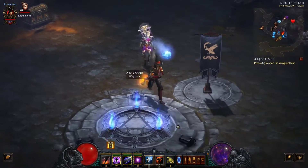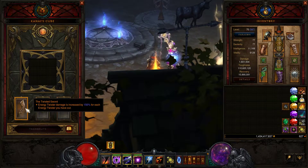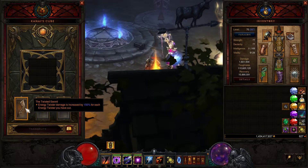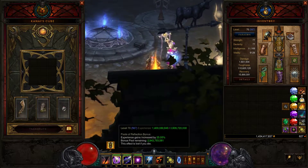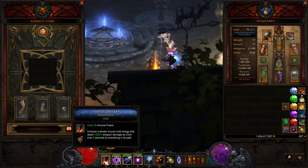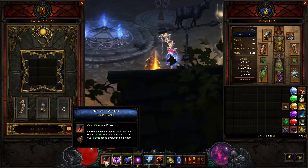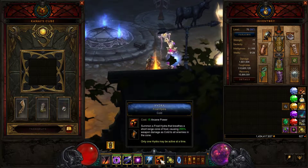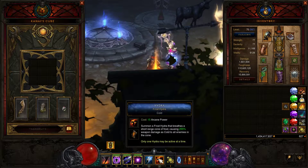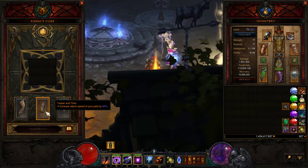For Kanai's Cube weapon I have the Twisted Sword — Energy Twister damage is increased by 150% for each Energy Twister you have active. This is a great multiplier because every second Ray of Frost casts an Energy Twister, and I can have about six or seven out before they start falling off. That's roughly 1000% increased damage for Energy Twister, which is how I'm able to do Torment 10. The Hydra is really just for help with defense and single target, and it works very well.